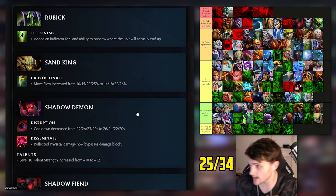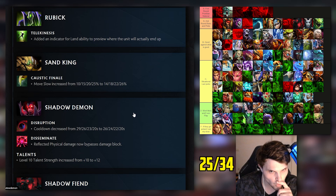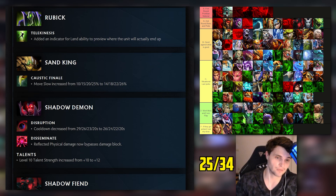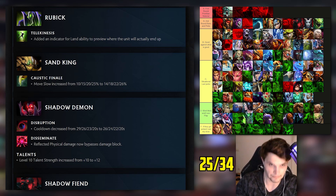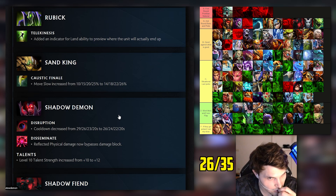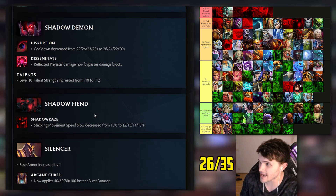Shadow Demon: I had him bottom of C tier as a situational but not most popular pick. Cooldown decreased, reflected physical damage now bypasses damage block, and a 12-strength talent - that's actually a big deal for a backline support you want to burst. Maybe even top of C tier now. Shadow Demon at TI sometimes you don't see him for the first three days then by the main event he's picked every game - always conceptually strong with percent-based spells.